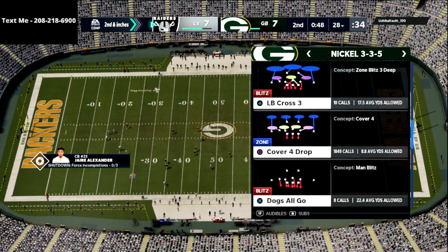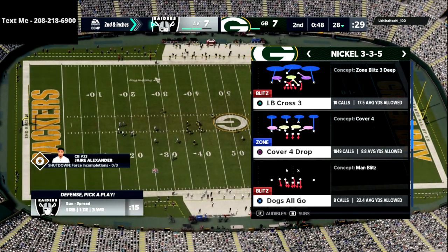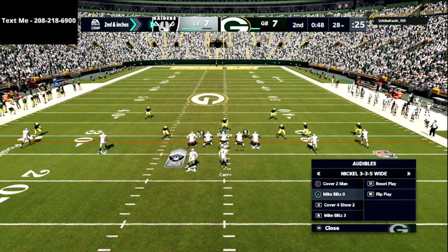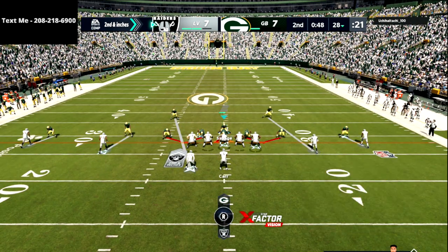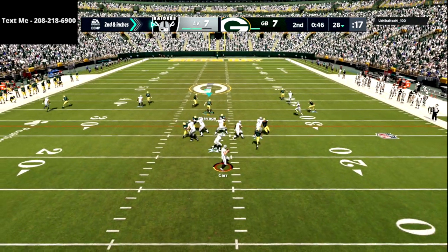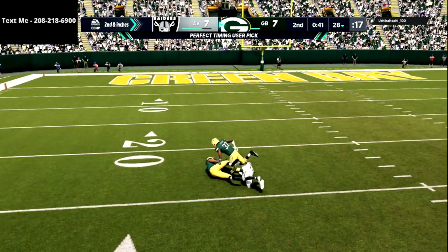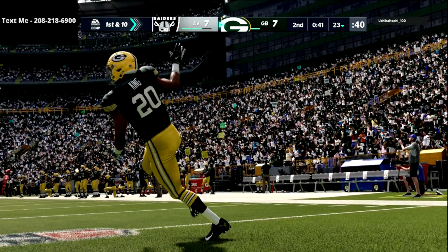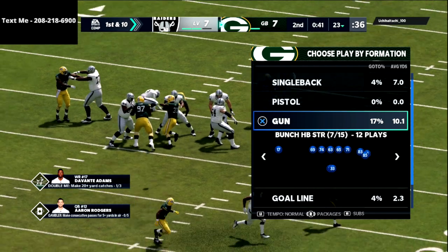The reason you want every coverage scheme to look the same is that the two seconds after the ball is snapped are the most important two seconds in the entire game for a defensive player. You have to change your coverages to look exactly the same. For example, right here running Mike blitz three — you can see it changes when I go to Mike blitz, and that's a little bit of a tell. If he knows that cue, he's going to set up a man beater and beat you over the top.